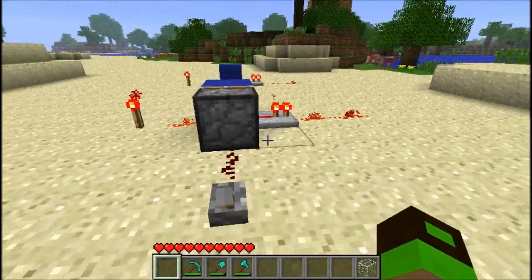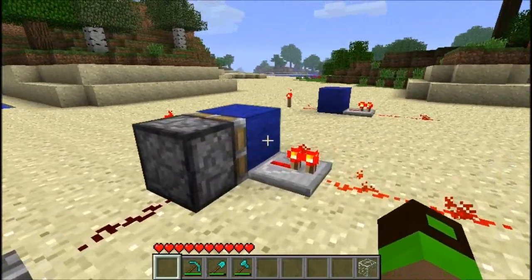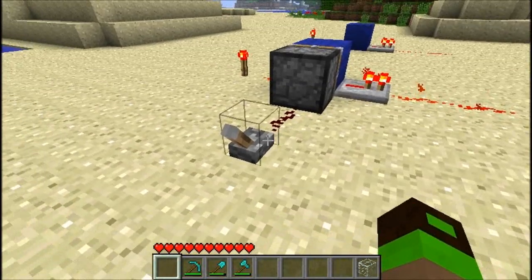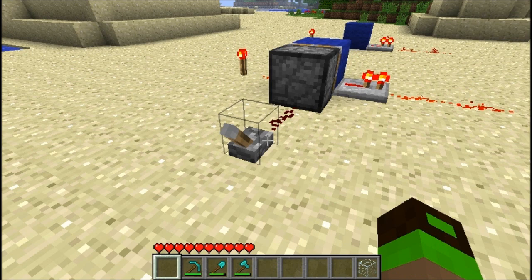But replacing it again with your wall block or any other block will allow the power to transpose. Now here we have the exact same setup, but we have a piston controlling our wall block and a switch which effectively allows us to control the output. This is pretty much going to be our basic mechanic for our combination lock.